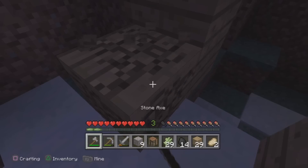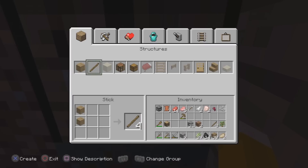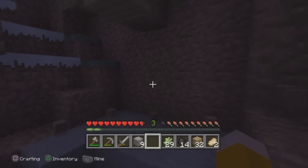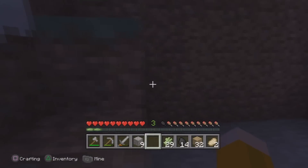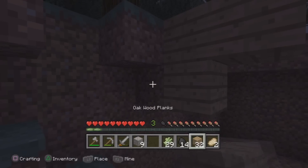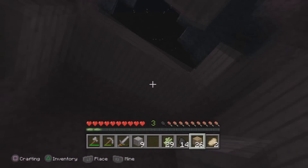Let's make a door right here. Get our crafting table and put that right there. What just happened? Are you kidding me?! A creeper just blew up — it's a bit bigger now but I lost a lot of stuff. That sucks.